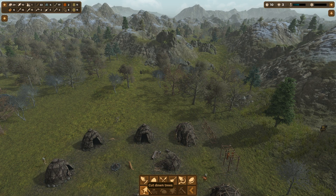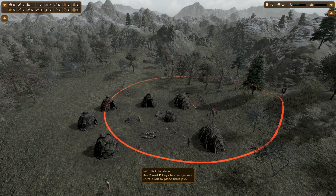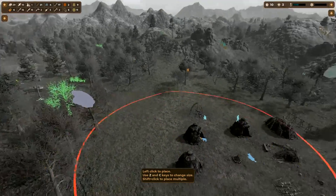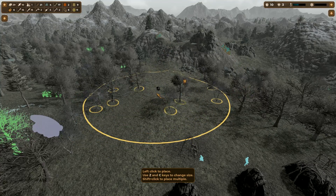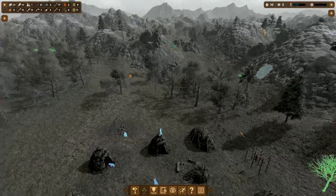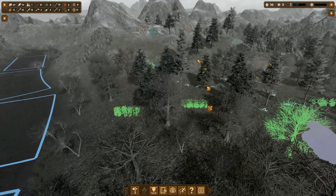Before we head off, we are making some axes and we actually have two axes right now. Let's start chopping down some trees — I don't want to chop down any of the fruit trees. We're probably going to expand into this area here, so let's start clearing out these trees. We do want to leave some trees for collecting tannin so we can make leather.